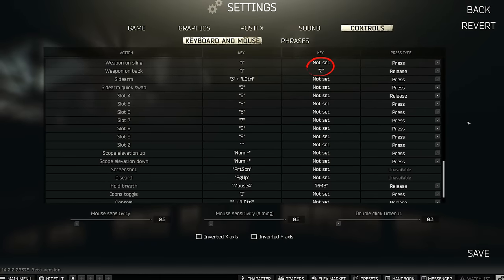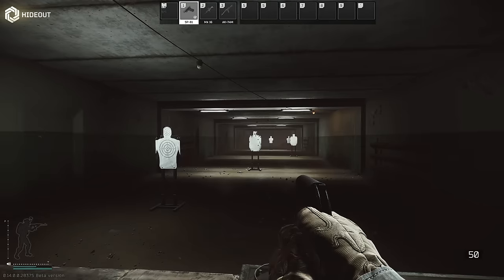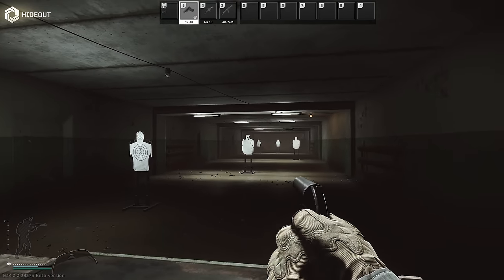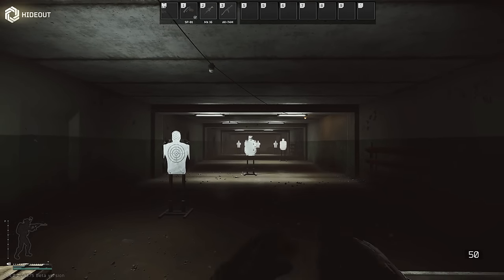The reason I still have two bound as a second key is that if I have my pistol or melee weapon out and press one, it takes me to my first weapon, whereas two takes me directly to my second without having to go to the first and then swap.